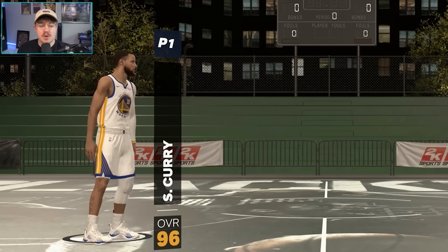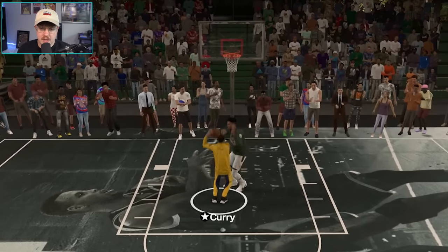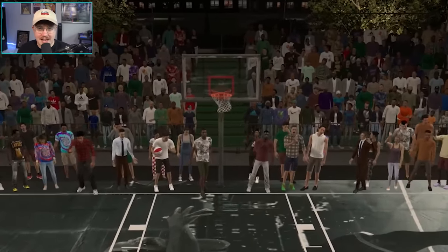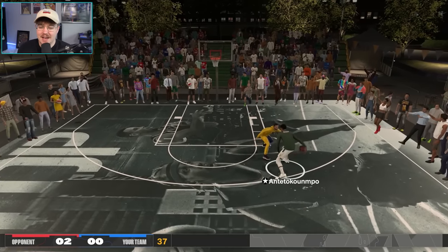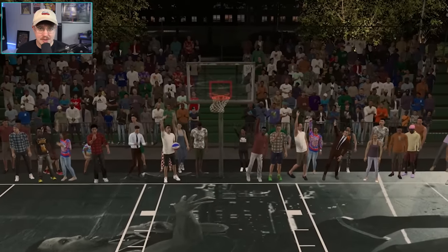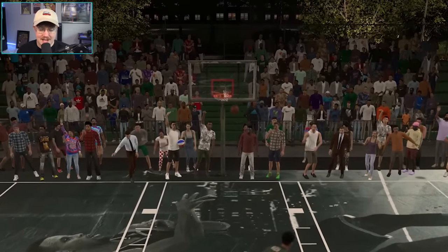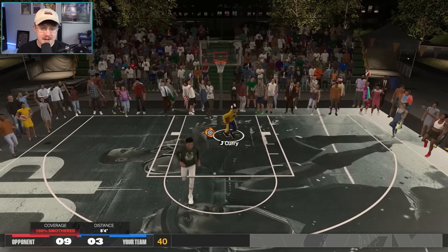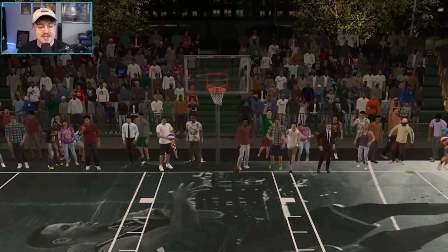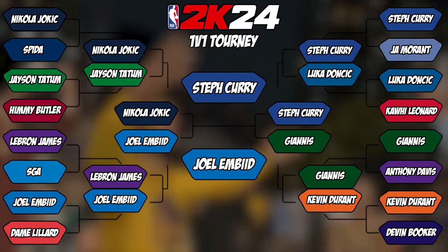Our second semifinal: 96 overall Steph Curry versus 96 overall Giannis Antetokounmpo. Curry started with a shooting foul, then went right to his step-back two — classic, and that is money. Nobody can stop that. But Curry also cannot stop Giannis, who gets inside so easily — a total mismatch. Curry kept hitting step-back twos repeatedly and built a 9-3 lead. With his takeover badge he hit another step-back two for the win, 11-4. That was such a short game — about a minute. Curry moves on to the finals to face Joel Embiid.